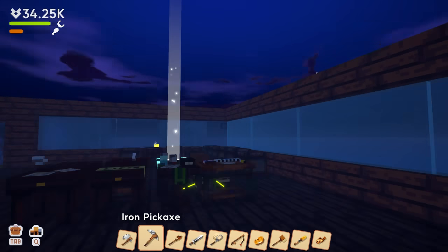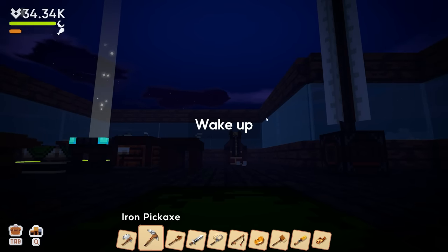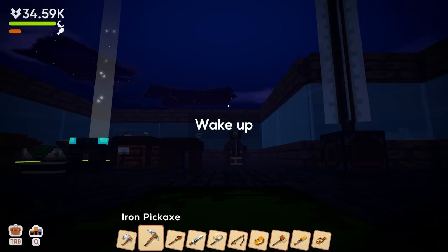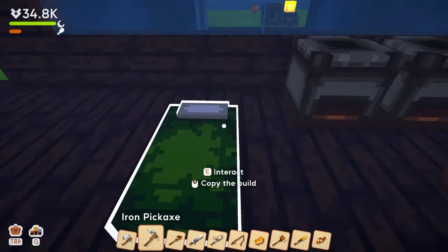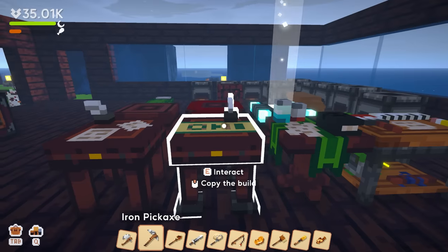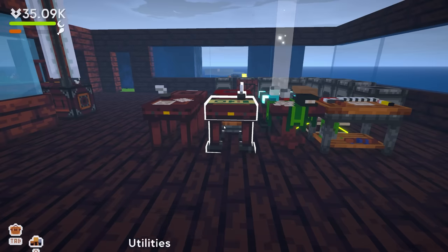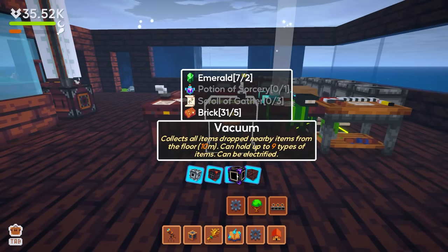Why does it get so dark so fast? I swear they turned the day-night cycle speed up times three — it's dark every 30 seconds. But it's daytime again. Okay, let's get into build mode. The vacuum collects all items dropped nearby, can be electrified — you need a scroll of gathering and potion of sorcery.